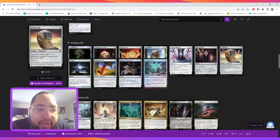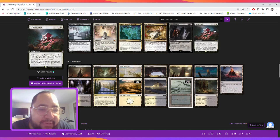For artifacts we're running the general mana rocks: Arcane Signet, Commander's Sphere, Fellwar Stone, Mind Stone, Sol Ring, Talisman, and Thought Vessel. We have Skullclamp to draw us cards, Norn's Wellspring to also draw us cards, and Swiftfoot Boots to protect a creature, give it hexproof and haste.